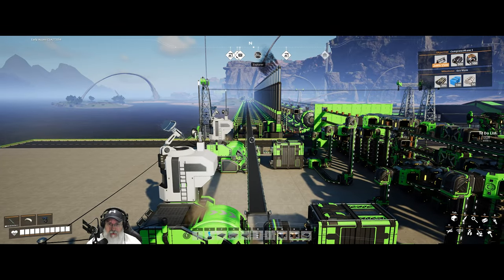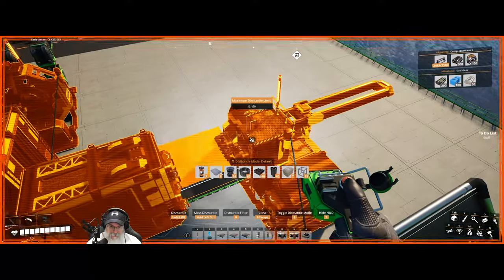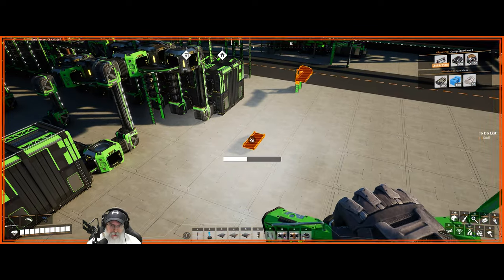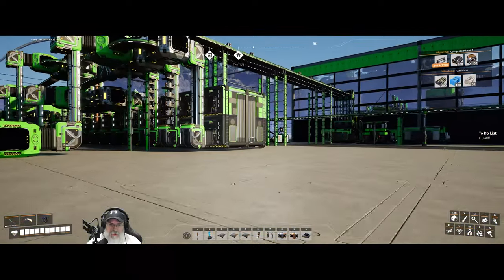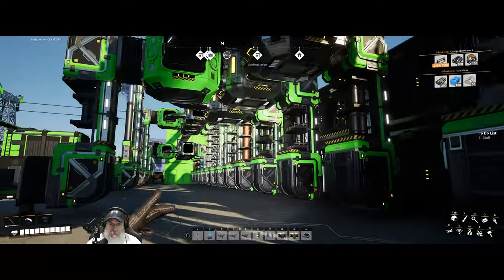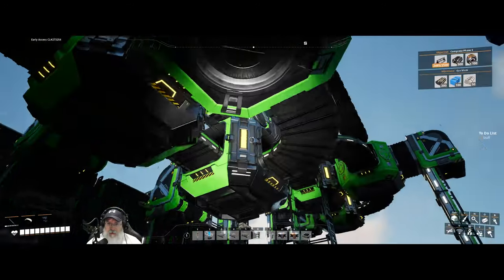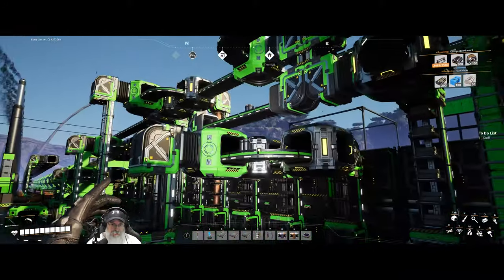I've got the belt run all the way down and it's nice and straight. Let's remove all this temporary stuff because I can reset it up later. We need to set our next section of three storage containers up right over here. The next one is the high version — because I cycle through low, medium, and high versions, then cycle back — so this next one is the high version.